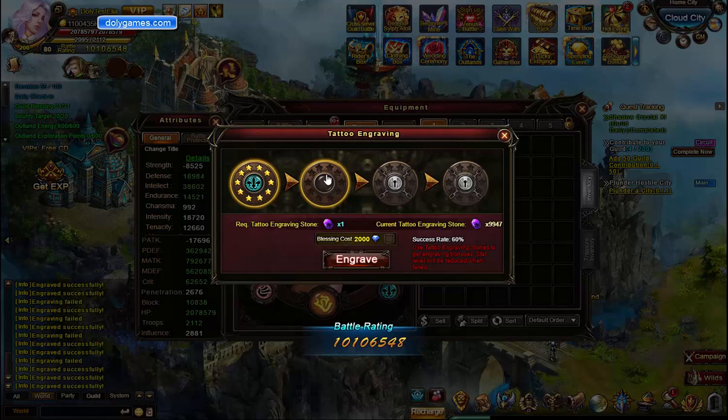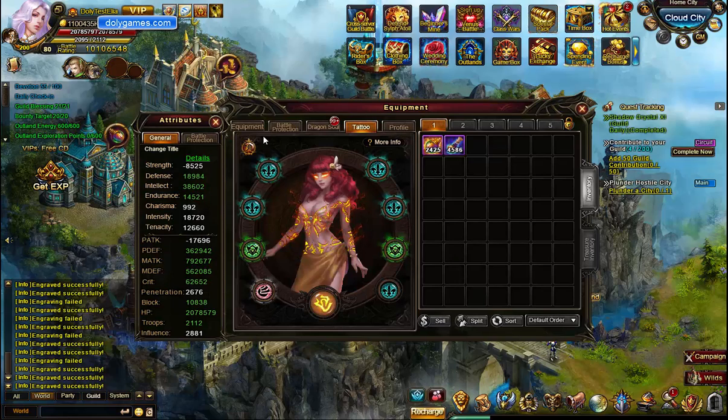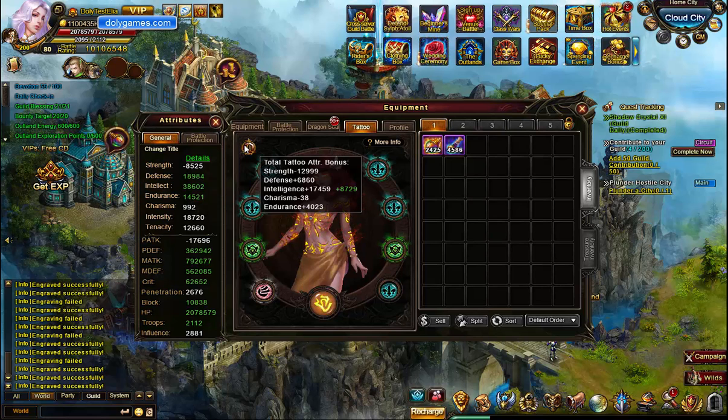So we maxed out. We got Intelligence, which is very nice. So that's a 50% increase — that's really quite a bit of Intelligence increase to your tattoos. My Magical Attack is skyrocketing.